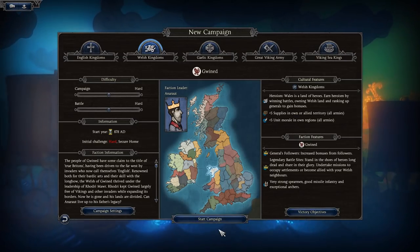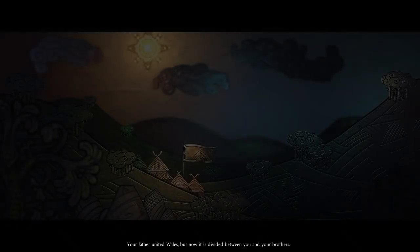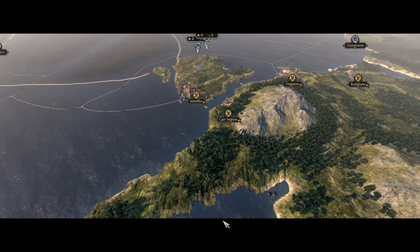Once you're happy and familiar with the nation, click Start Campaign. It loads up and shows a breakdown on screen, with a nice overview of the entire isle of Great Britain and Ireland. The different colors signify factions — red for Wessex, white for Gwynedd, blue for Mercia, East Anglia in blue, Northumbria in pink, and so on.